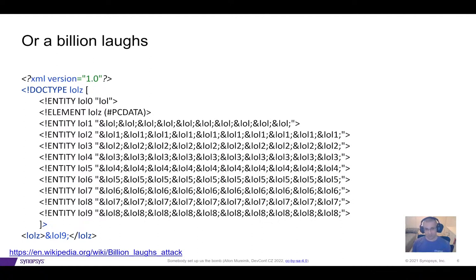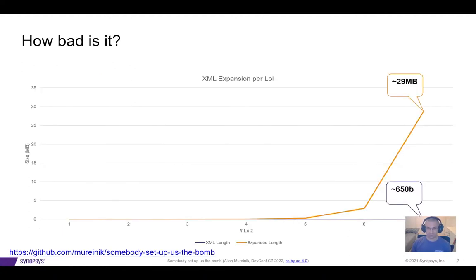Now, if we try to think how bad this can be — how this looks like a really small XML — how big of a memory footprint does it really have? I tried to see how much memory the input string would be, dependent on the number of lol levels, and how much memory it will take up once expanded. And as you can see, this grows really quickly. My benchmark went up to seven levels, at which point the input string is about 650 bytes, which is a non-issue, but it explodes to almost 30 megs in memory.